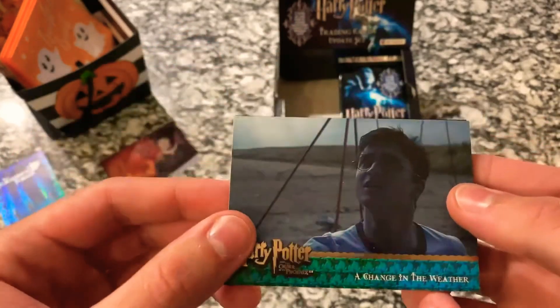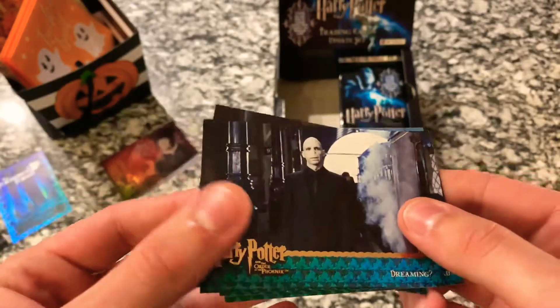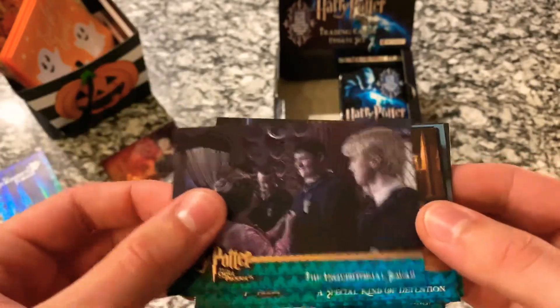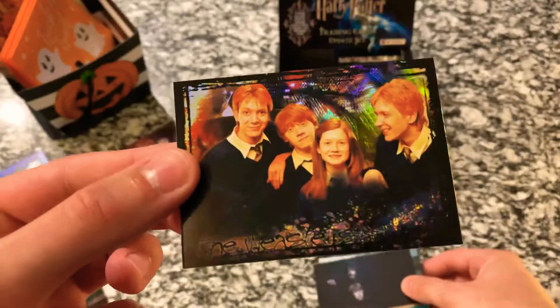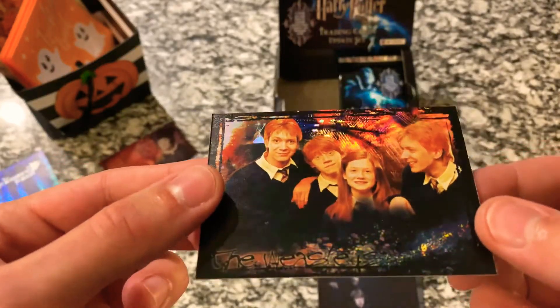Alright, so we've got a change in the weather, dreaming, a welcome guest, inquisitorial squad, special kind of attention. And then we have another foil chase card, and this one is the Weasleys. So we've got Ron, Fred, George, and Ginny.